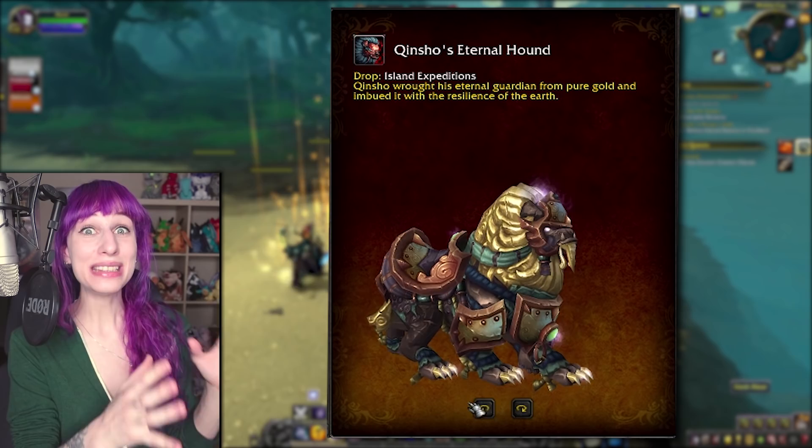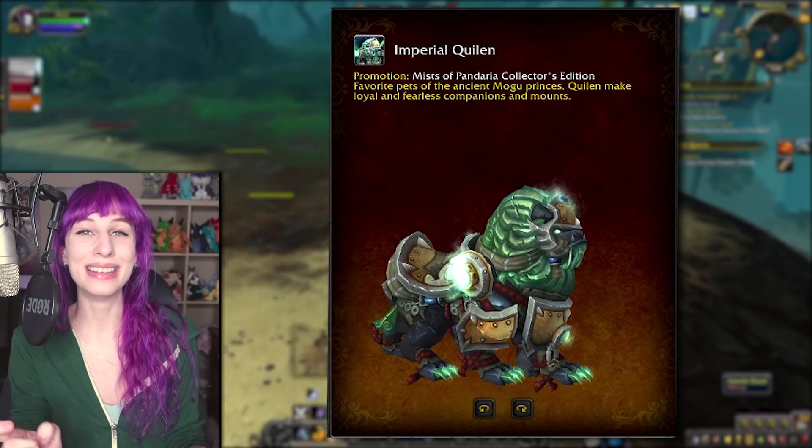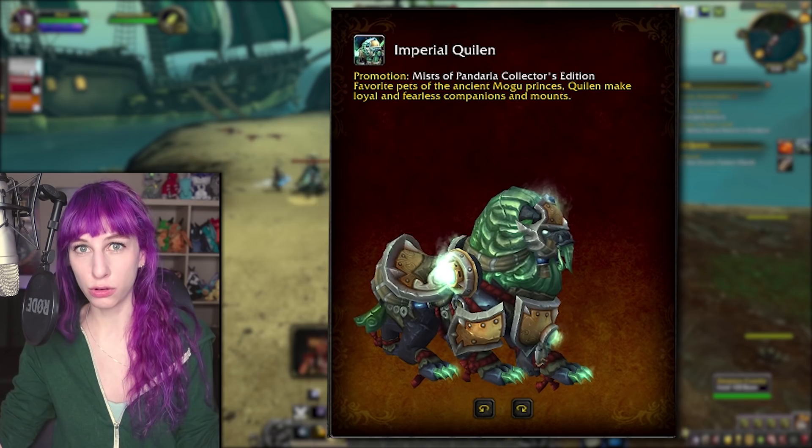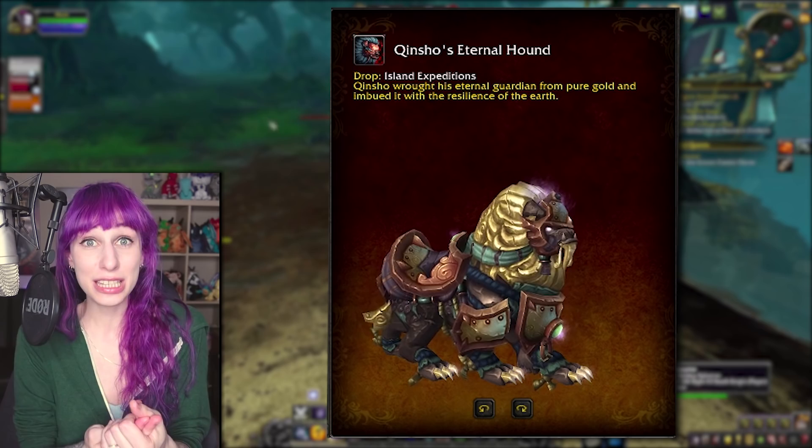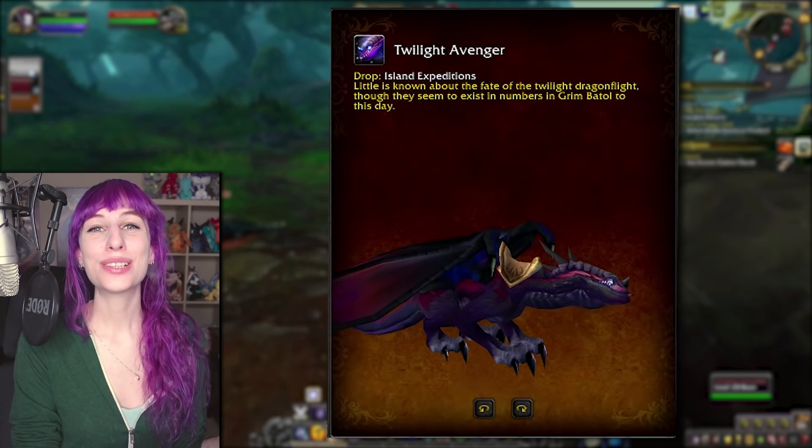In any case, if this is what we're going to get, it'll be great news for people that love ground mounts that don't fit through doors. Island expedition mount number two is Chinsho's Eternal Hound, and this is a recolor of the Mists of Pandaria collector's edition mount, the Imperial Quillen. This one does not look like it can fly — the Imperial Quillen has glowing orbs that sprout wings on its shoulders, but there are none on this one, and the flying animation in model viewer certainly doesn't spread any wings. But if you didn't get the MoP collector's edition or you just want this gorgeous coloring, this is so cool.